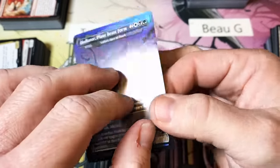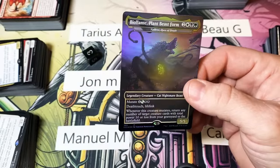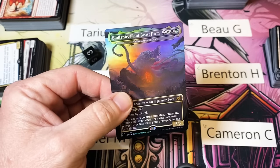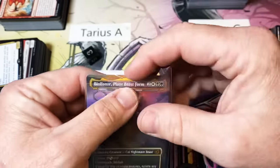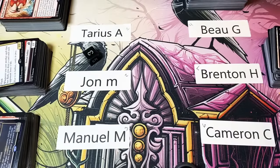I'm not going to count to three, I'm going to count to nothing — we're just going to flip it over. Foil Plant Beast in the house, right in your face — that's what I like to see! Gotta love the foil Plant Beast. For the comment, tell me what your pack one pick one would be. Make sure you're subscribed, like the video — glad to see you, and we'll see you next time.